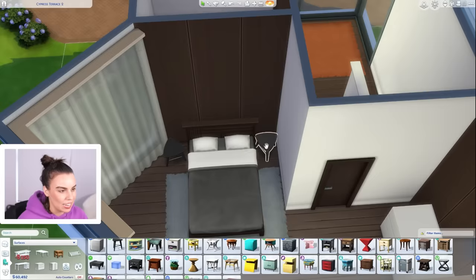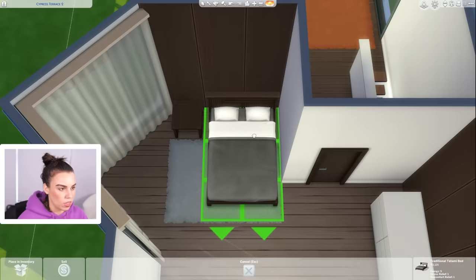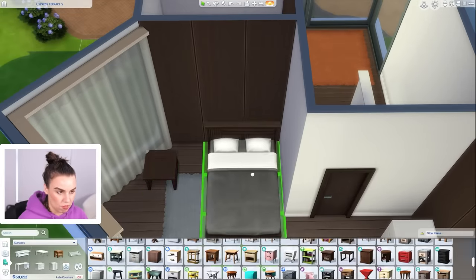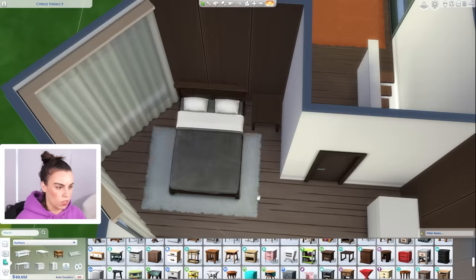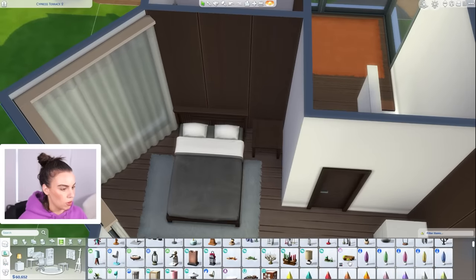These are some tiny, teeny bedside tables — nope, don't like those ones. I'm going to go with a matching simple single bedside table. Actually, if we go over this side, we can move this to the middle and then Sims can get in both sides of the bed.